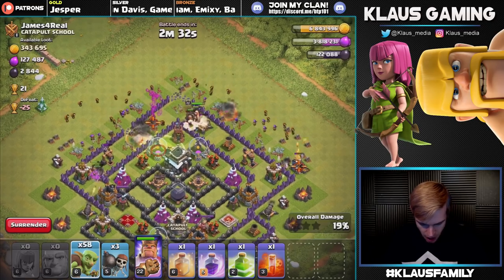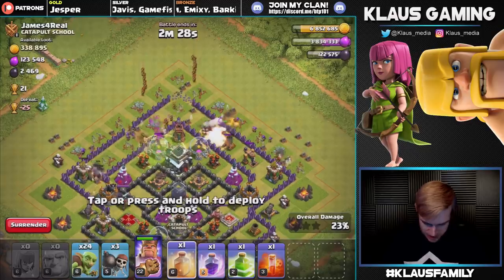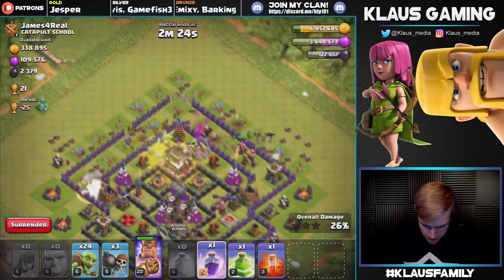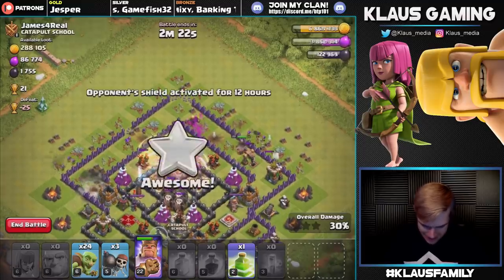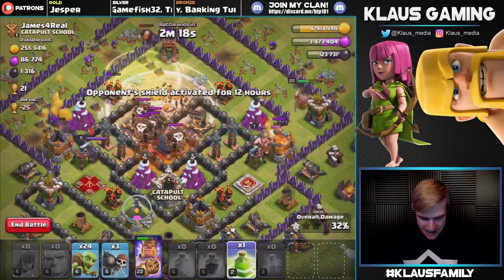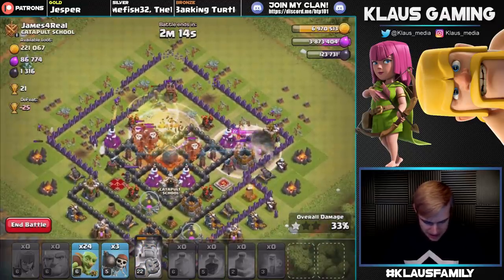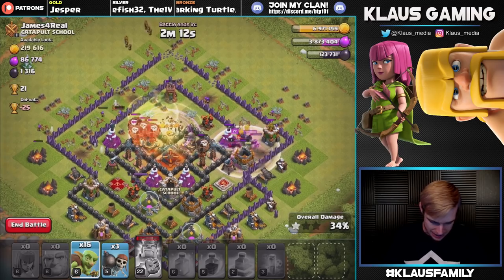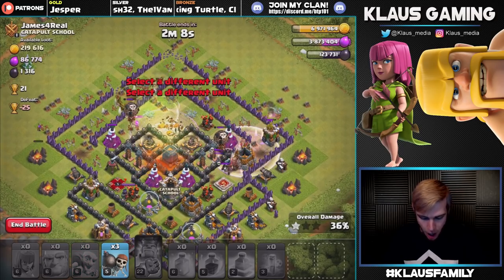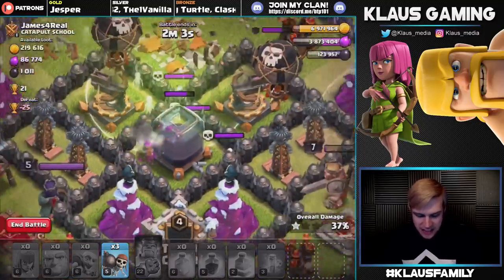We need all of the Dark Elixir to go down in this base. I'm gonna save like 20 Goblins. Let's drop a Heal Spell and a Rage Spell. Poison the Clan Castle Balloons, and looks like we are going to miss out on the Dark Elixir storage. That is a terrible thing. Let's pop the King's Ability and send in the rest of our Goblins. They're going for the Dark Elixir — but are they going to survive the trip? Get it, Goblins! Get it! You got this!